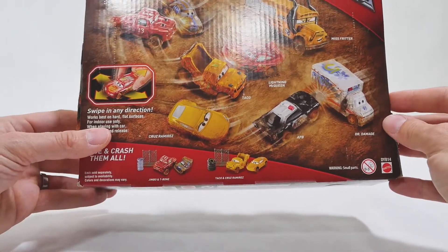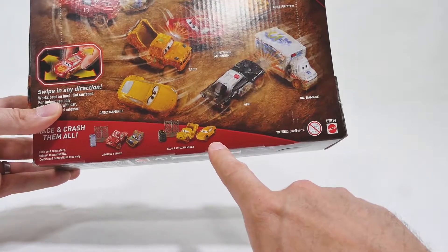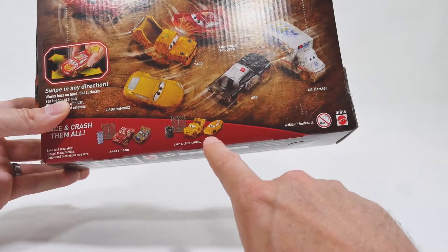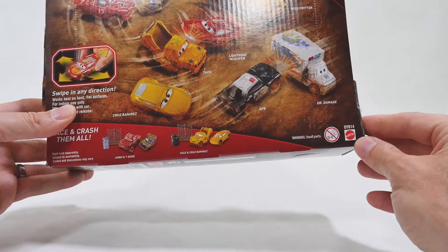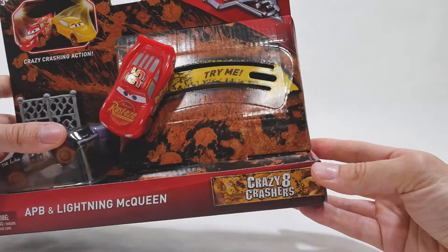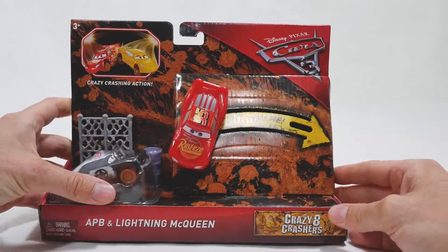There's two other sets that you can get: Jimbo and T-Bone, or Taco and Cruz Ramirez. If you want me to do a review on either of them, just leave a note in the comments below and I'd be happy to do that. But let's open this up and play with it.